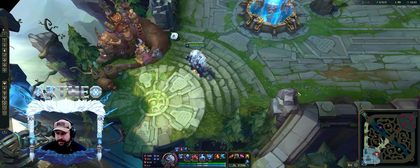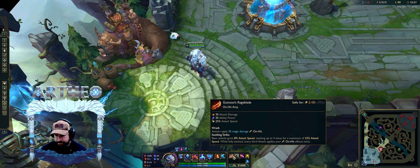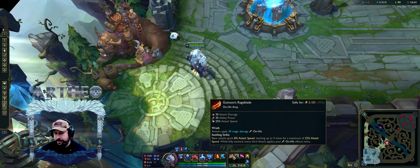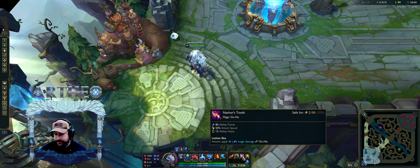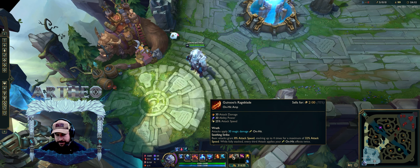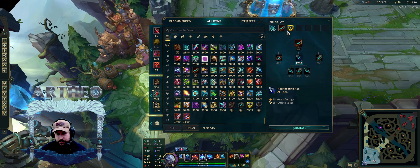Rageblade would be really nice with these two. You get the double proc — every third attack applies your on-hit effects twice. Imagine that with Titanic and Rageblade onto towers and everything. It's broken. I call this the Ragebreaker playstyle. You can do that with Hullbreaker as well.